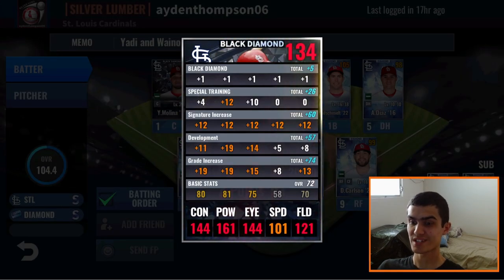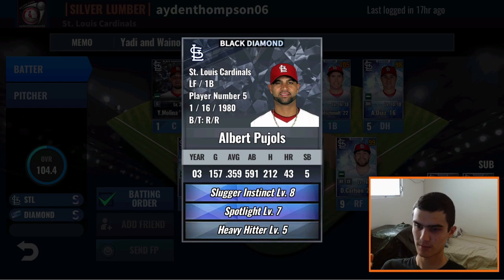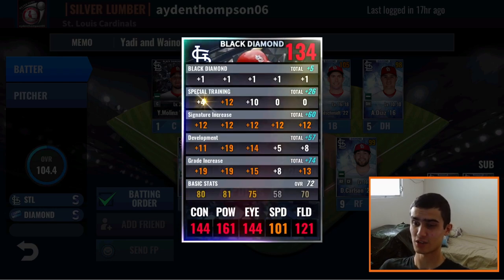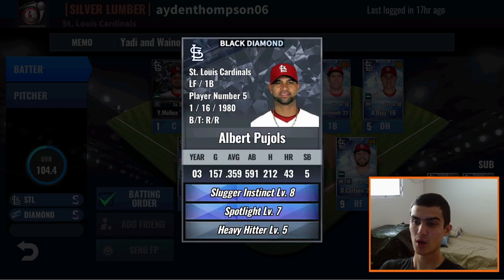Third in the lineup is an Albert Pujols 2003 signature card. Honestly, you can't go wrong with any of his SIGs — they're all amazing. 13 to the right side, great job with that train: 19 to power, 14 to eye, 11 to contact. Special training is perfect — eye going second again is what you want to do. Skills: Spotlight, Slugger Instinct, Heavy Hitter. I can assure you he probably hits a lot of home runs in ranked battle just judging by that skill set. Keep this skill set and in a second skill slot storage, look for a Legend skill set — Pioneer or Bad Ball Hitter. That's the only thing that would make this card better. Let me know in the comments how many home runs he hits per week in ranked battle, because Heavy Hitter, Spotlight, and Slugger Instinct all increase slugging percentage — so he must hit tons of home runs. Just look for that Legend skill with those good second and third skills.